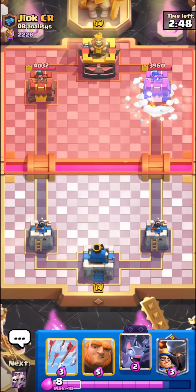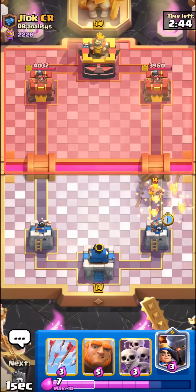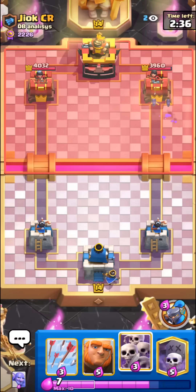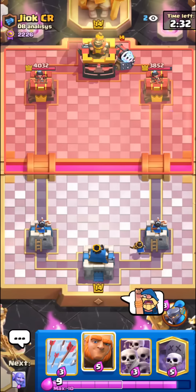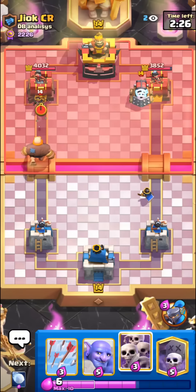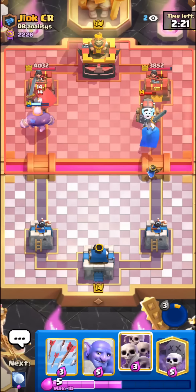We're up against the joke of CR - I think he's actually number one now or at least he was just a bit ago. He may have Sparky but I could be wrong. Probably just some toxic deck. We have a toxic deck too though, so we can't really complain. I'll go for the Giant - I don't want to Graveyard just in case he has something like a Mother Witch.